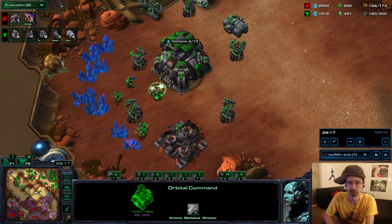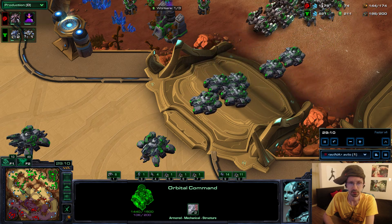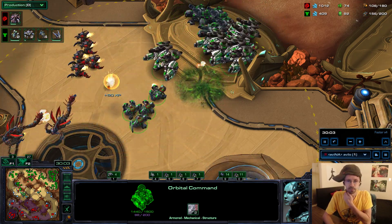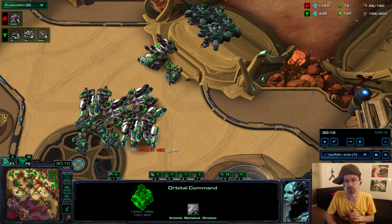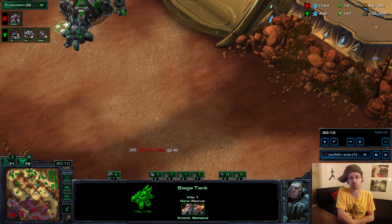He can't replenish his gas army. This is what you want to do in mech — you want to be very efficient, you want to kill your opponent's gas bank with good engagements, and keep as many of your gas units alive. Take a base if you can, and that's GG. How did I win this game? Mostly by that cost-efficient engagement, sacking a base when appropriate, and keeping my army alive. Mech is all about keeping your army alive.